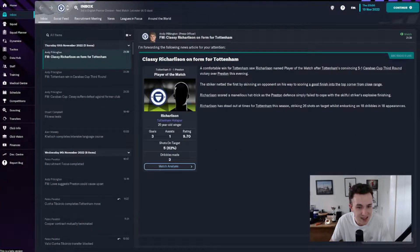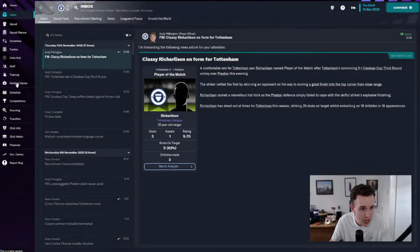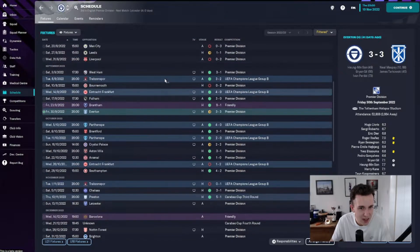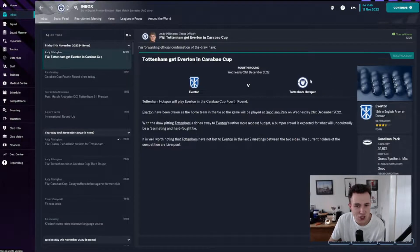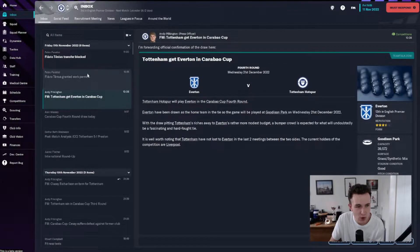Let's get into the game against Leicester City. Three goals and an assist for Richarlison today. Hopefully we can keep our decent Premier League form going - we always seem to stumble against mid-table sides like Everton, Palace and Leeds. We also have the Carabao Cup fourth round draw - our fans want Wolves, West Ham, then Peterborough. We get Everton away from home. Not ideal for the fourth round - you'd have been looking for a League One side.